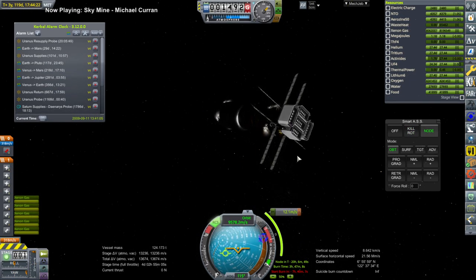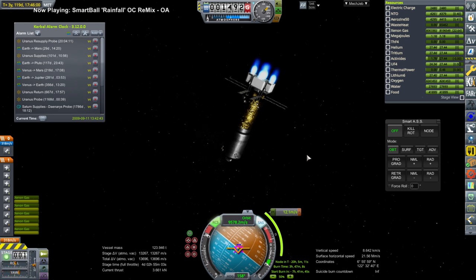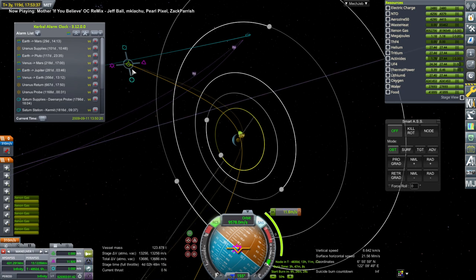This is a supply vessel for Uranus, and we make a minor correction with its ion engines. There are actually 50 individual ion engines — each of the blocks is 10. They're powered by a nuclear reactor — a very small one, but otherwise it wouldn't be possible to send it all the way out to Uranus with solar panels.